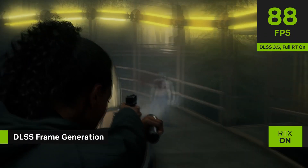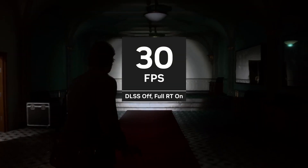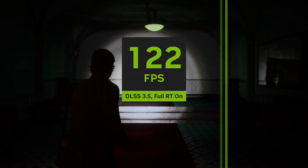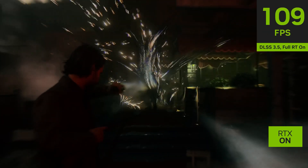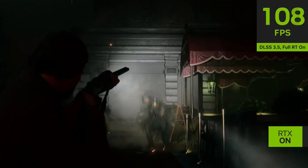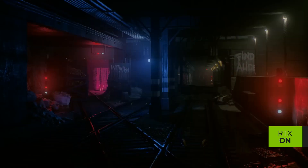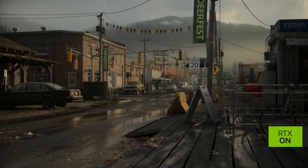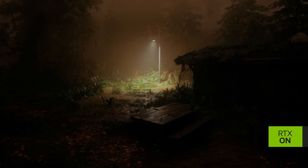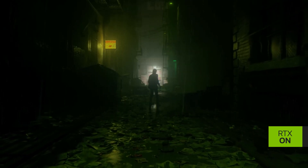Alongside the RTX launch trailer for Alan Wake 2, we also get our first benchmarks. According to Nvidia, at 4K with an RTX 4090 and DLSS 3, you'll be able to max out the game with ray tracing and still achieve 120 FPS. Meanwhile, RTX 4080 users should see a 4.1x performance improvement with DLSS 3. At 1440p, RTX 4070 users will be able to achieve 80-plus FPS with max settings, including ray tracing.